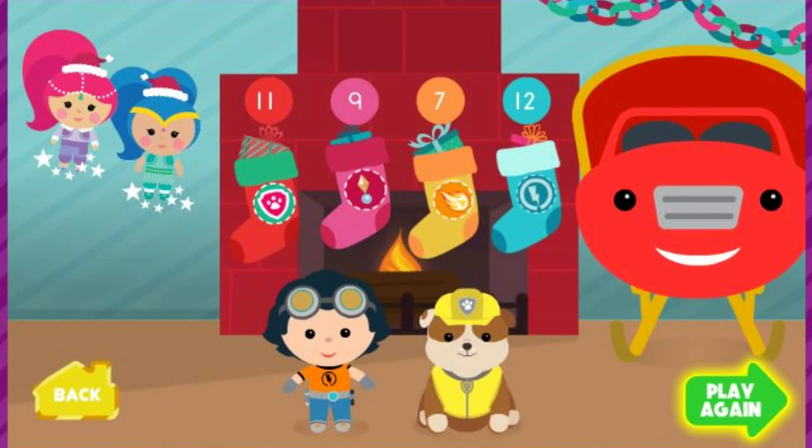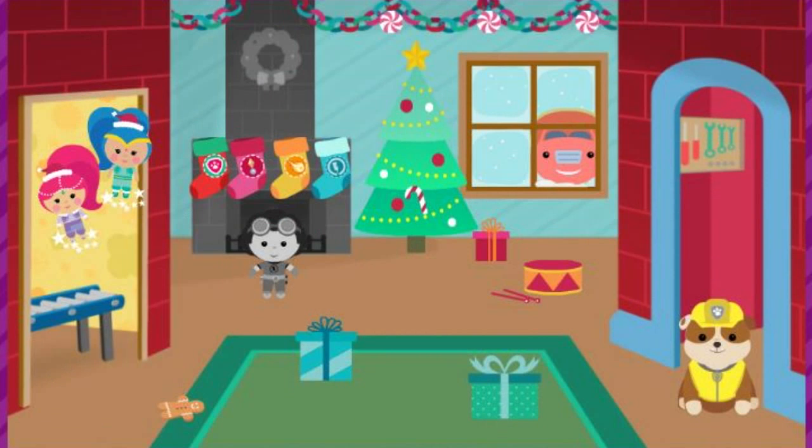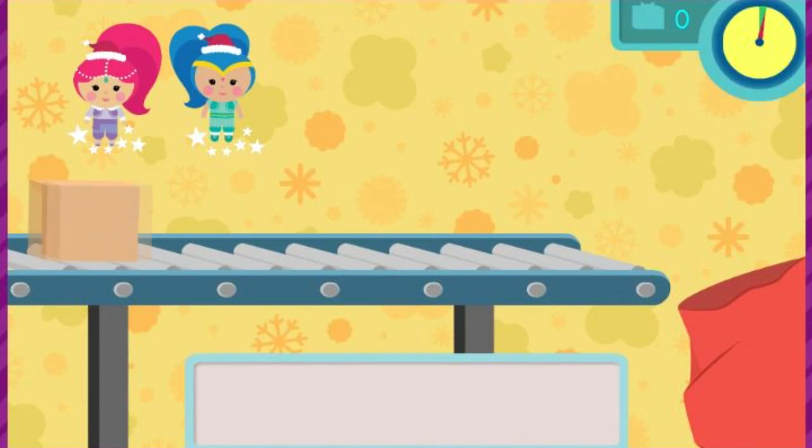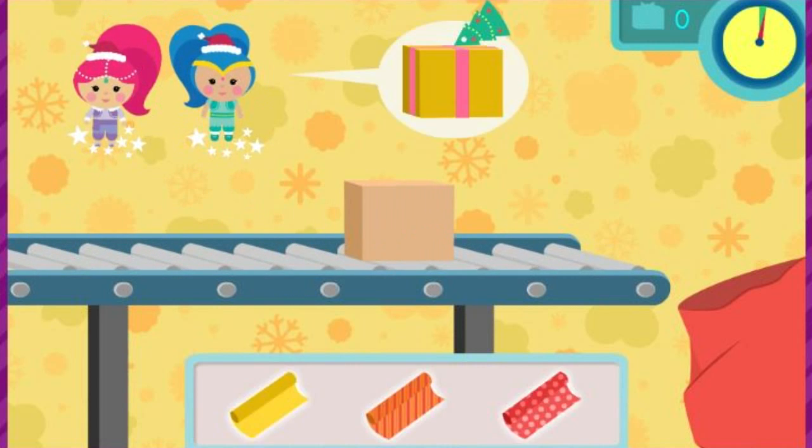Welcome to Santa's Workshop! Shimmer and Shine are wrapping presents so Santa can deliver them to all the girls and boys on Christmas! Will you help them wrap the gifts? Great! Here comes a present that needs wrapping right now! Each present needs wrapping paper, a ribbon, and a tag!